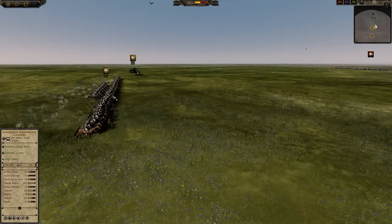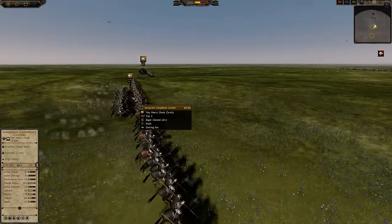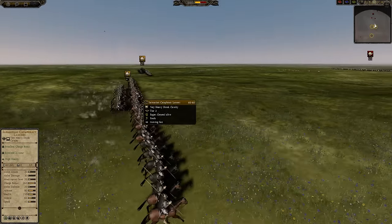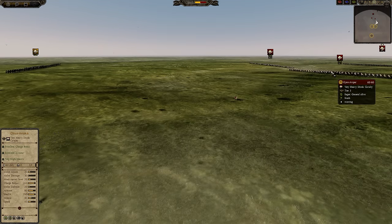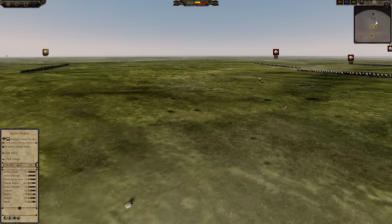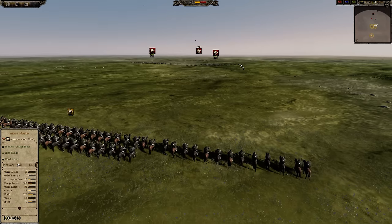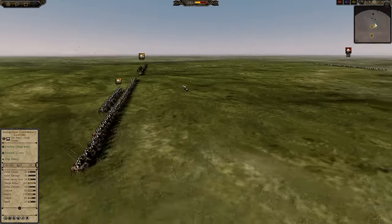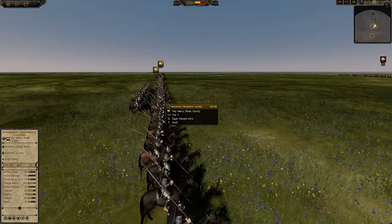If we compare the stats here, the important stats being charge bonus, armor, and health: 260 charge, 80 armor, 230 health versus 245 charge, 80 armor, 90 health. So a good 60 health more on the Guyanavspar, and the Guyanavspar costs 200 less than the Sarmatian Cataphract Lancers — quite significant.